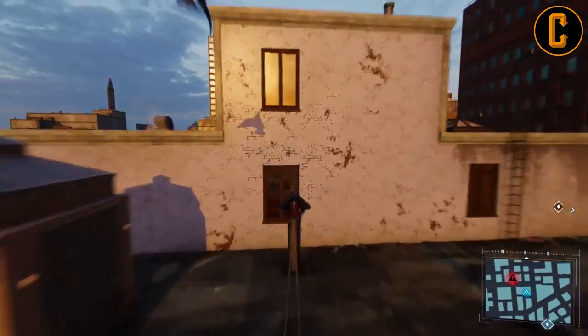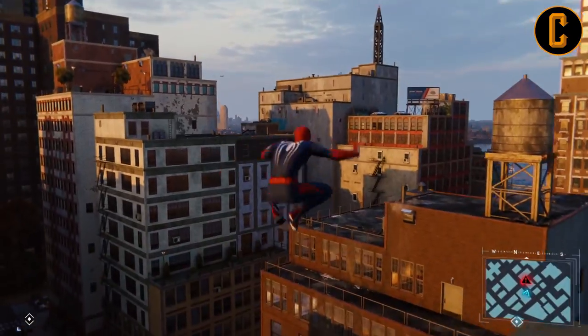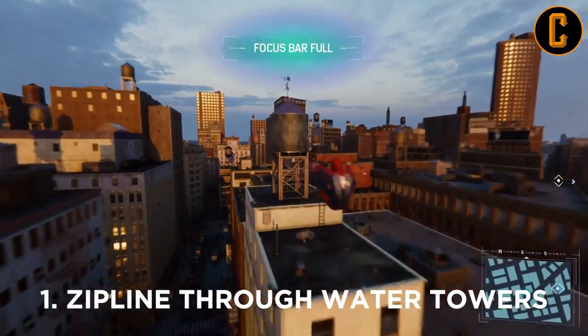First up is a really cool one. As you're webbing your way around New York, you'll see the indicators for the zipline web. If you see one of those land on the water towers in the center of the water tower, go for it, because there's a really cool animation that's designed specifically for that.